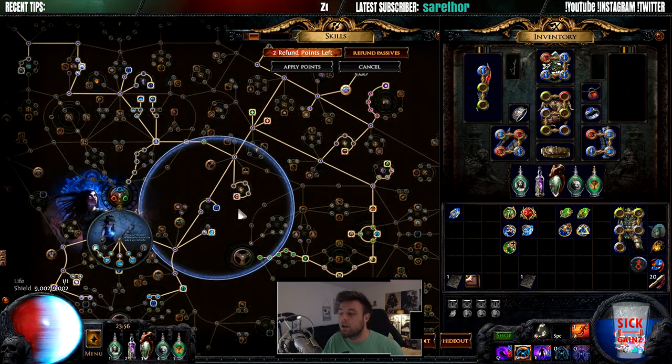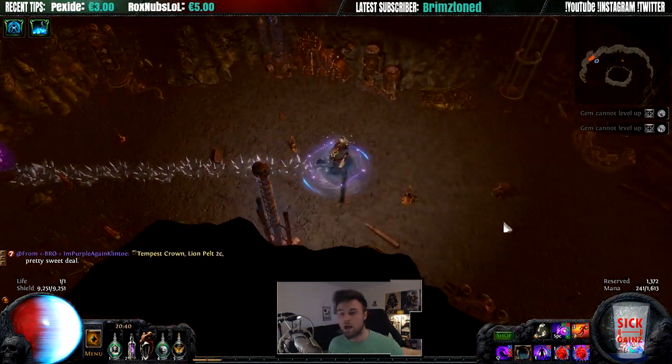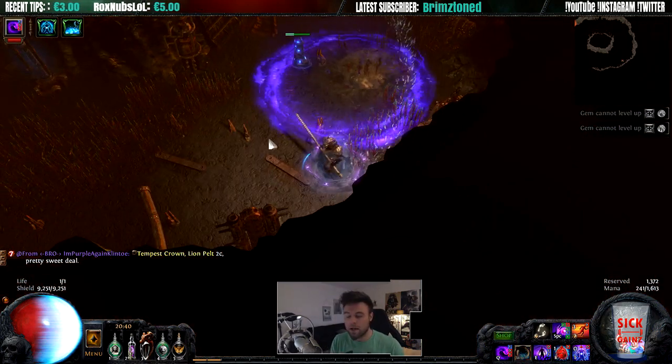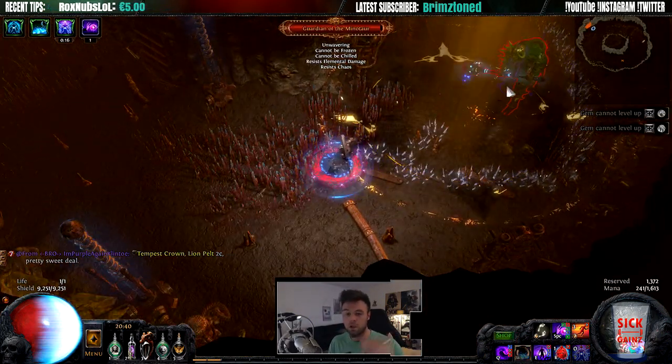Looking at my skill tree, I have a lot of damage nodes — I should have more damage. And when you try going up against something like the Minotaur, which I'm doing here, it was all right, but the problem was I couldn't really hit him properly because of all the golems that would spawn in front of him.